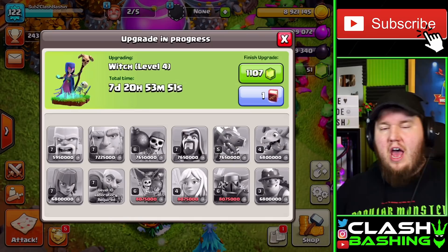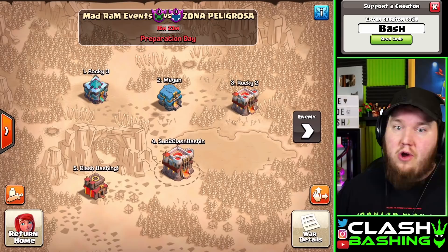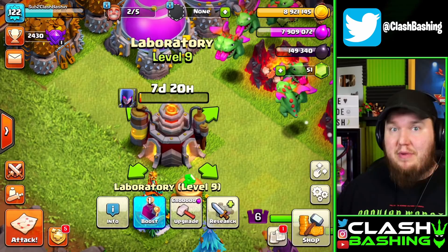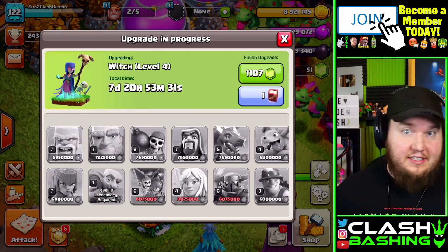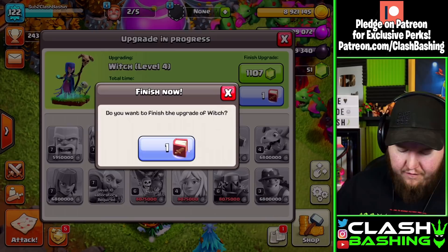We started off the witches in our very first episode. The laboratory is really going to depend on how you play Clash of Clans. For me, I'm a war player — I've even got a 5v5 Friday with this account right now. My lab upgrades are going to be based on what I'm going to use in war, like witches with bowlers and the ice golem. We're going to focus on two attacks and work on getting those up.